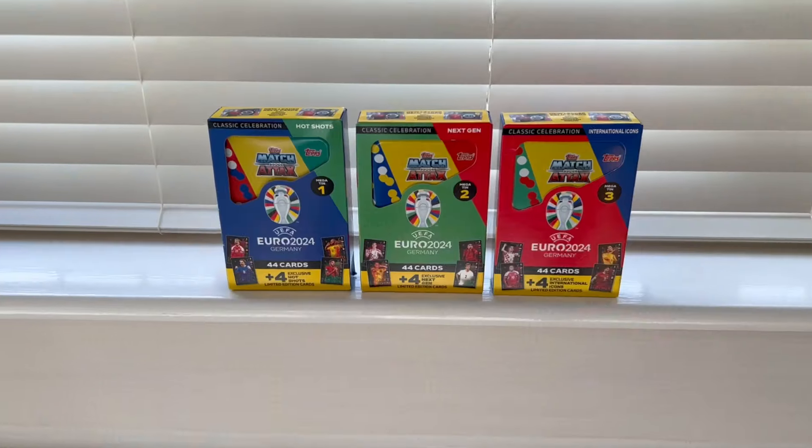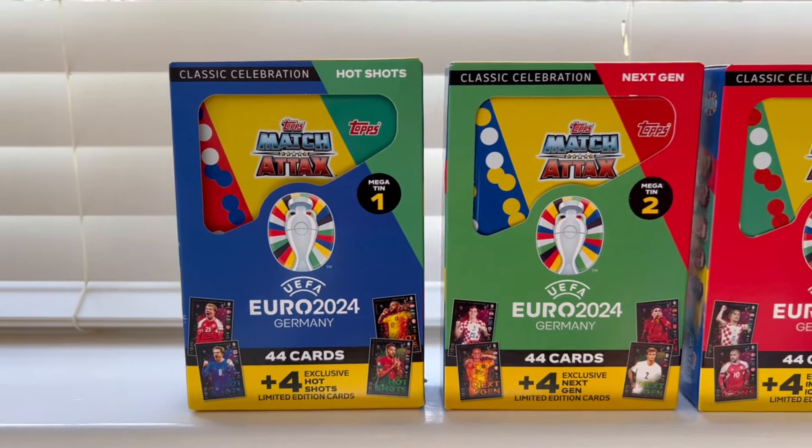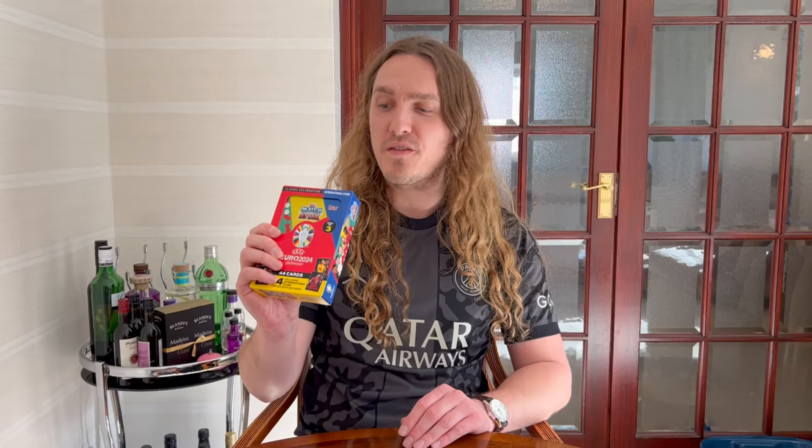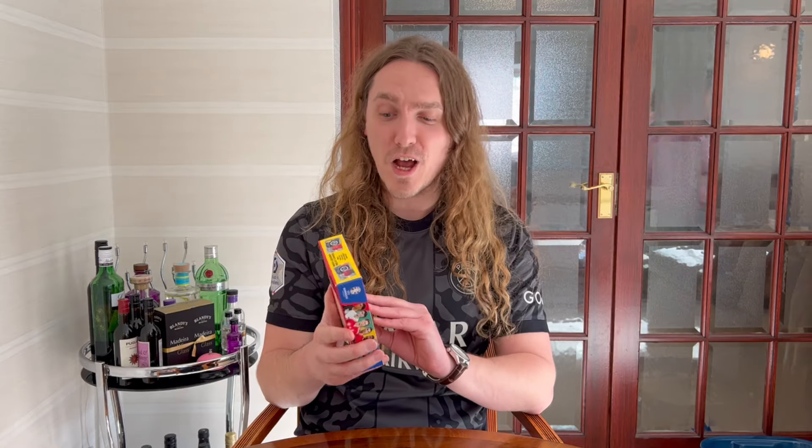Today's video is a super exciting one because we're going to be opening all three of the brand new Classic Celebration tins that contain a host of new limited edition cards, and there is the chance of getting a genuine relic celebration card. If you look at the top of this box, it looks like you can get a Ronaldo with a piece of his captain's armband inside, which is absolutely insane. I am just super hyped to open the first ever Topps Match Attacks Euros collection.